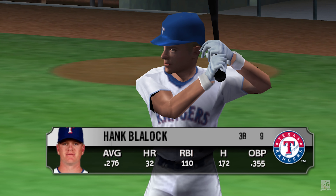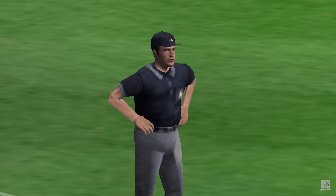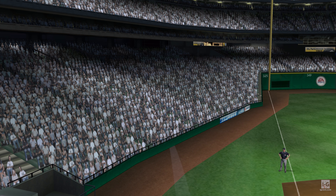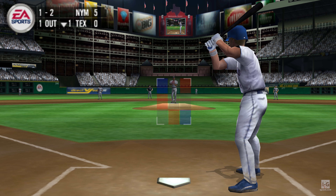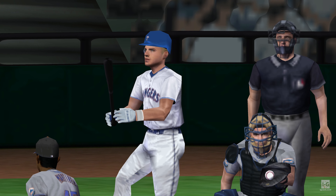Coming to the plate, Hank Blalock. The appeal goes to third — he started to swing at that pitch but held up in time. Dummy's a bunt, fouled off to the left. 1-1 pitch, late swing. One down, bases empty. There's a swing and a miss — strike three. He's got to be pretty pumped up about that pitch. He fell behind and fought back to get the strikeout.